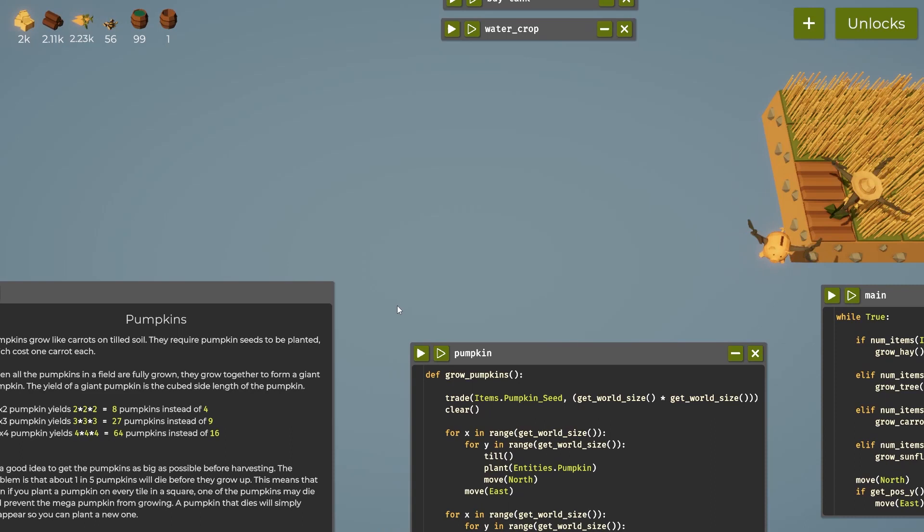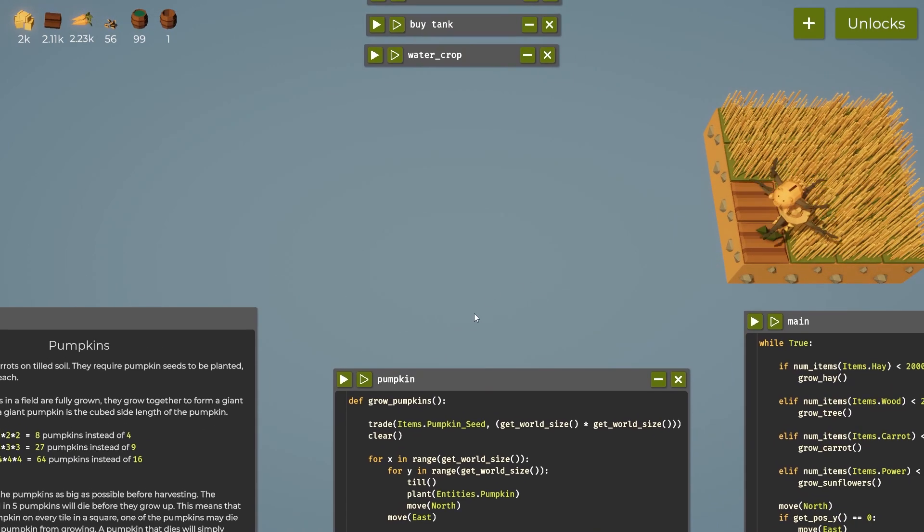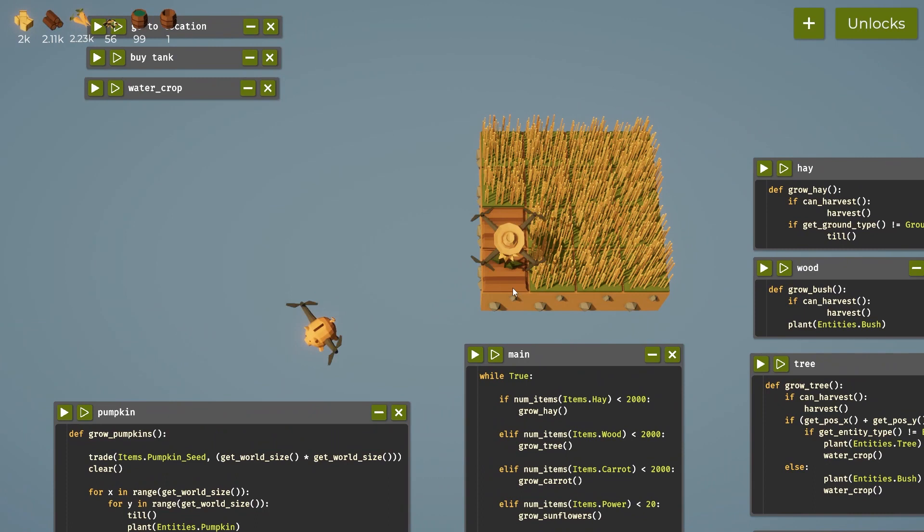The bigger the pumpkin is, the bigger the bonus. This formula here shows a two by two pumpkin would be eight pumpkins instead of four, a three by three would be 27 instead of nine, and a four by four would be 64. It definitely makes sense to make one giant pumpkin, but we only get that if we have four pumpkins that grow as a square, so we'll have to use some code to make sure the pumpkin didn't die when we planted it.